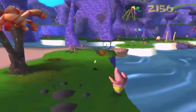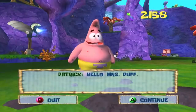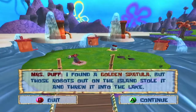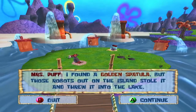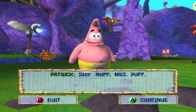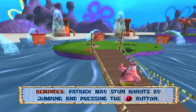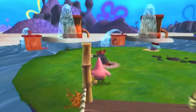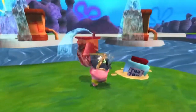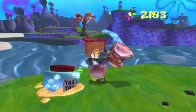Remember when I said we're going to put that stun and throw ability to the test? Well, we're about to put it to the test right now because Mrs. Puff is waiting for us. She found a golden spatula, but the robots stole it and threw it into the lake. The way we get it back is to drain the lake by destroying every single one of these towers pouring water into it. The only way to reach them is to stun these enemies, pick them up, and throw them at the towers, because there aren't any watermelons nearby.